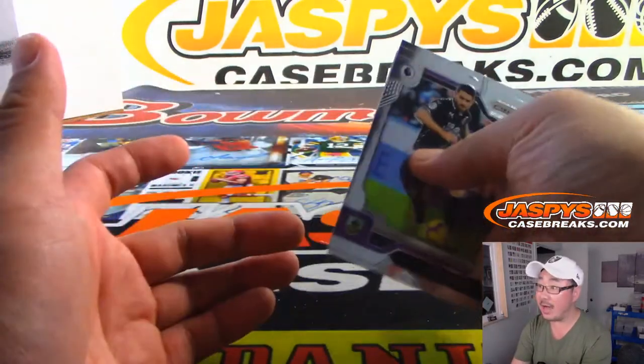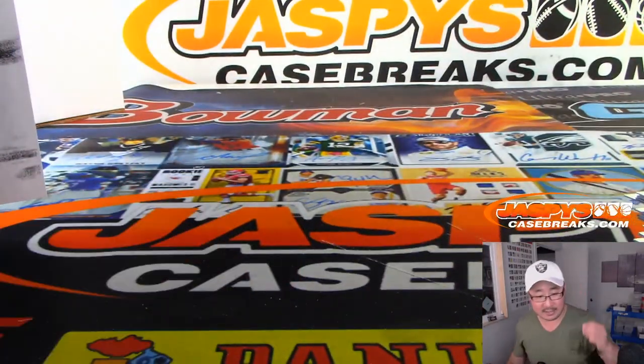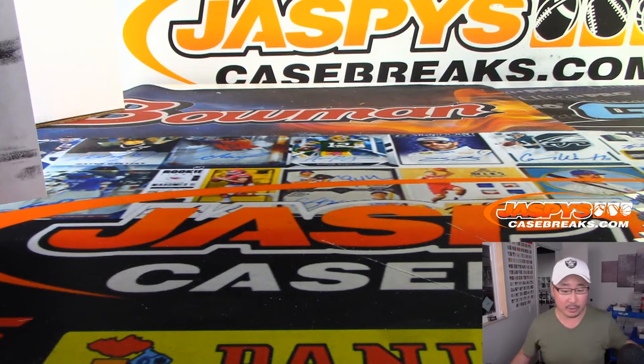And there you have it, ladies and gentlemen — that was a nice little break, two box random team number three, 2019-20 Panini Prism English Premier League Soccer. This was only $21.99 a spot — quick little break, low risk, potential high reward, especially with all the different parallels and autographs you can hit. Thanks for watching, thanks for breaking with us, we'll see you next time on jazpyscasebreaks.com.